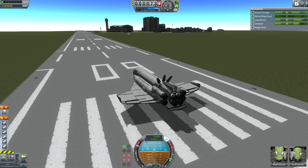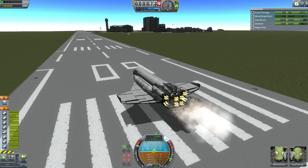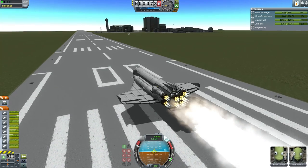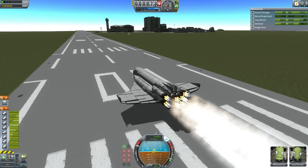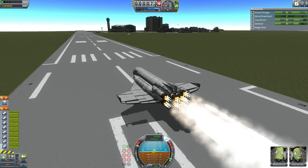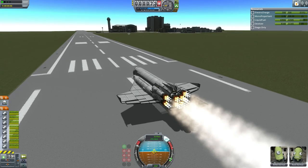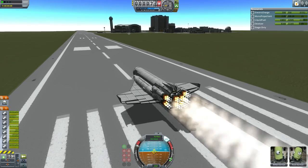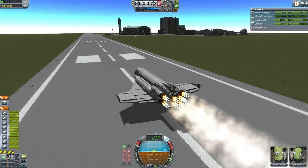We are now waiting for its 8 Rapier engines to spool up. Many different engine configurations were considered for the Aquarius, but this seemed to be the best option given the performance. And here we go — engines ignited, Rosty Kerman getting the Aquarius underway. It's going to be a fairly long takeoff run, though the stall speed for the Aquarius is reasonably low. It has a huge wing to work with, so it should be able to lift fairly smoothly off of the runway. Picking up speed — it is a heavy vehicle, though.